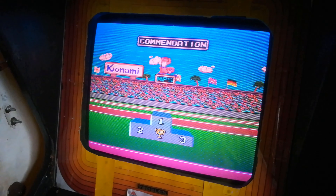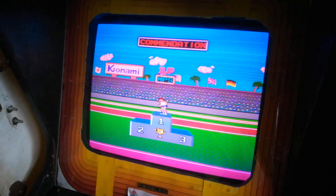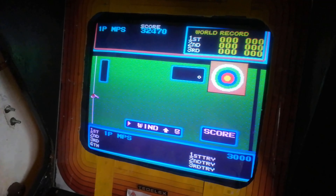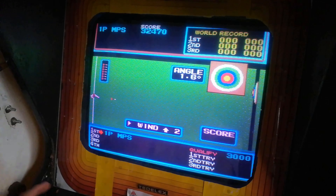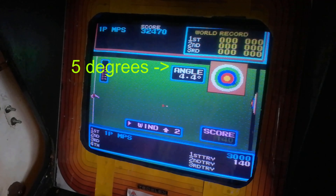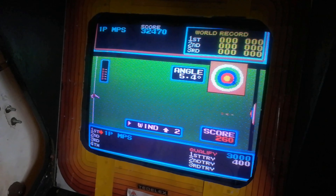And now is the Archery section, which is very difficult. Here we have Archery — the wind direction plays a role. You want to shoot that arrow at around five degrees. The longer you hold the button, the more angle you get.